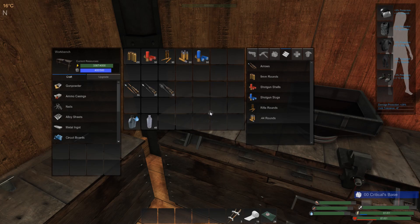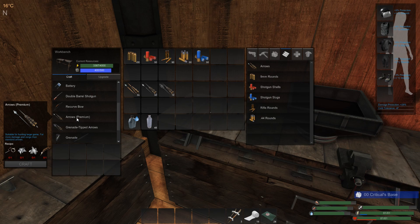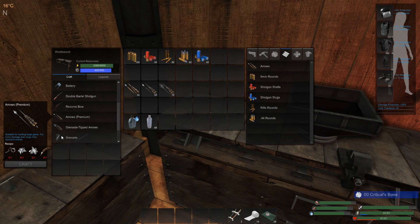For premium arrows and grenade-tipped arrows, you have to come to the workbench. Premium arrows take scrap metal, 1 iron fragment, 1 crystal, and 1 premium feather. Premium feathers require you to catch a chicken, raise it to level 3 or up to level 10, and harvest it. Grenade-tipped arrows take 1 premium arrow, 1 grenade, and 2 pieces of cordage — and you have a grenade on the tip of an arrow.